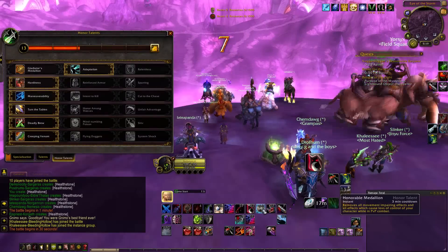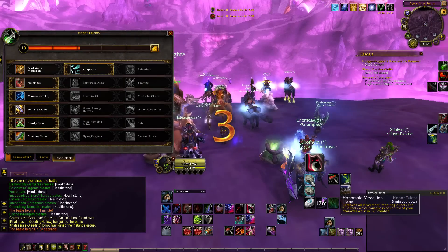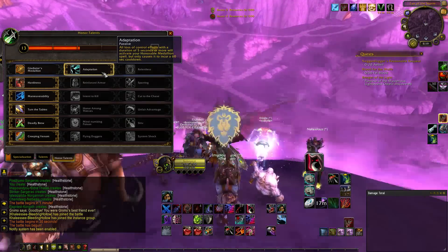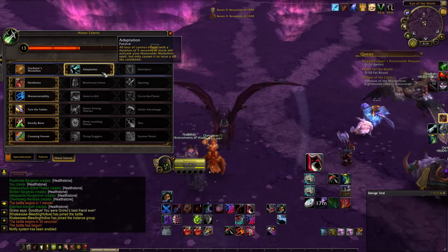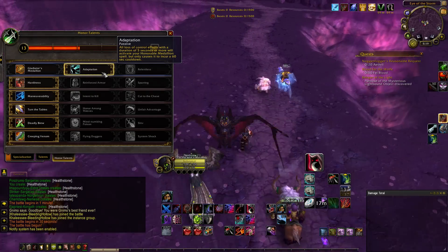In this BG I want to try playing with the Adaptation trinket. The way it works is as long as I don't use my trinket Honorable Medallion, I'll be able to trinket a six or five second CC or more every 60 seconds instantly. All loss of control effects with duration five seconds or more will deactivate Honorable Medallion, but it incurs a 60 second cooldown.